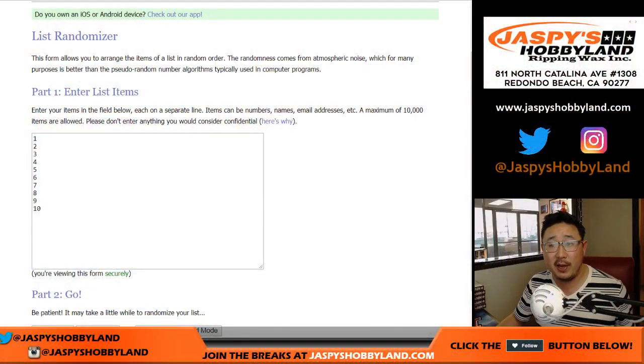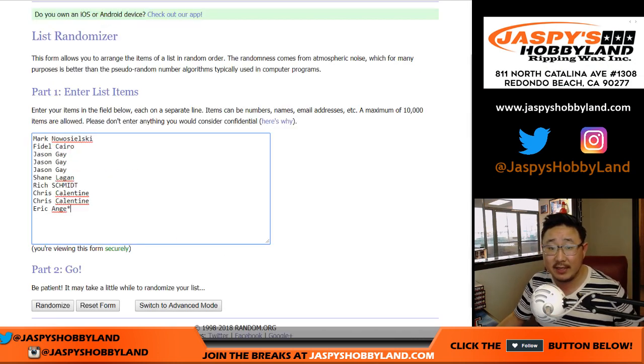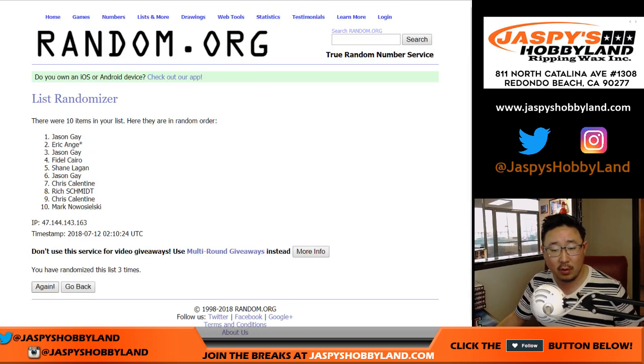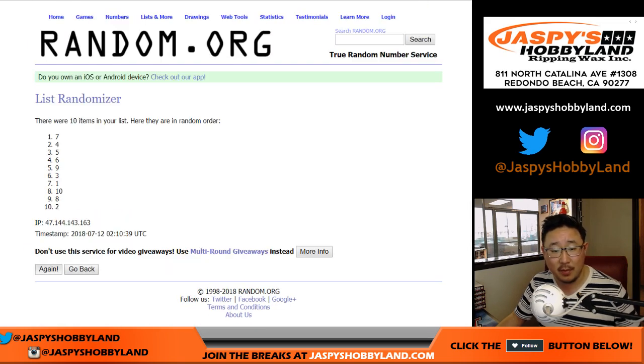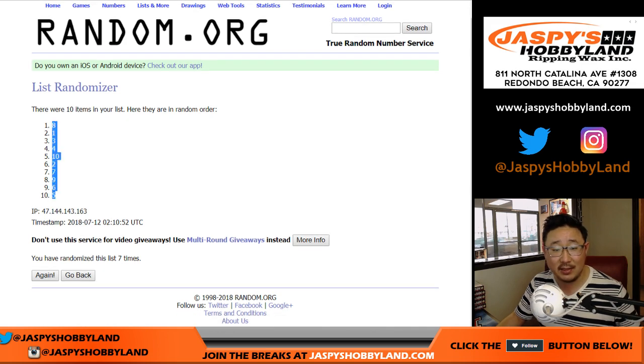Now we can go back to this page and roll the dice to randomize each list — six and a one, seven times. Names first: seven rolls gives us Fidel Cairo down to Jason Gay. Then six and a one, seven times for the boxes: after seven times, box eight down to box five.